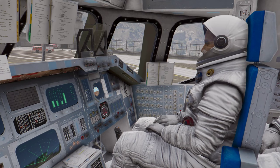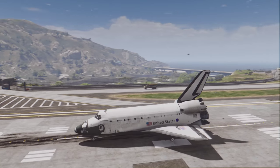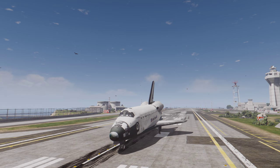And there we go — we're back on Earth. Safely landed the Endeavor Space Shuttle, without drag chutes. Well, this one's got super brakes.